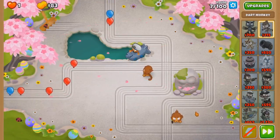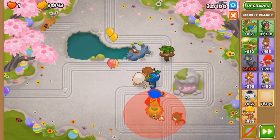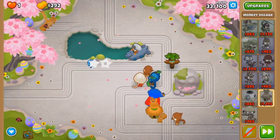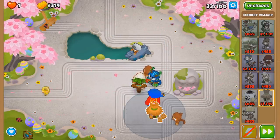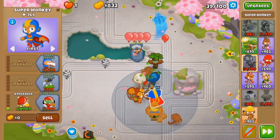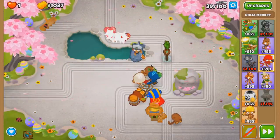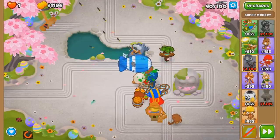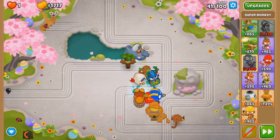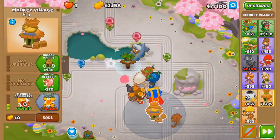Alright. So what did we change this time? I guess the Alchemist could buff the Ninja, but I need to make space. Here's the new setup: Village for discounts, Alchemist will be up here so that it buffs the Ninja, and then the heli will be in the bottom left. That's a bad spot for Brambles — see what I mean? If we get another bad Brambles, we might be screwed next round. Might be, because I didn't buy Jitsu.